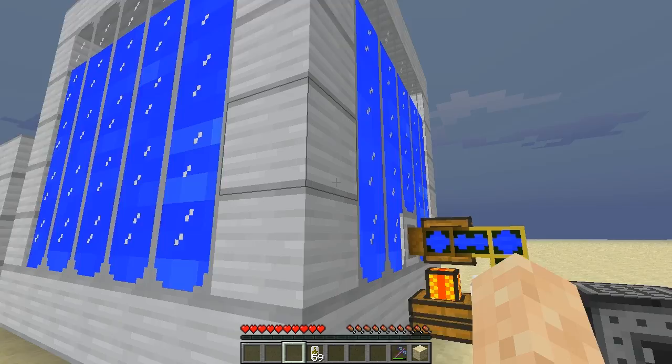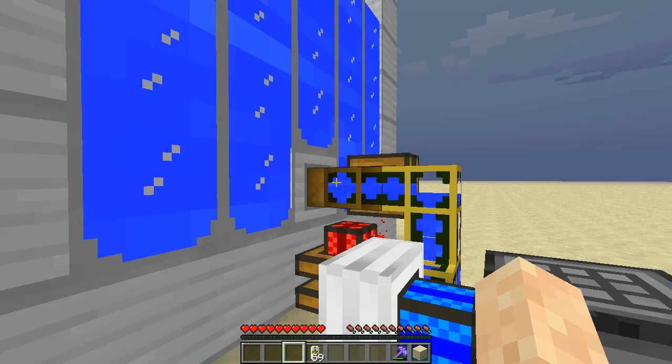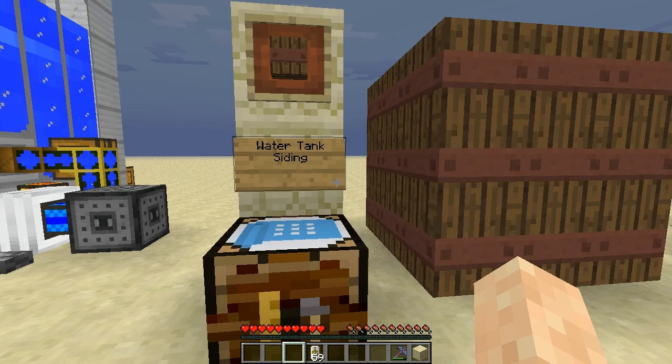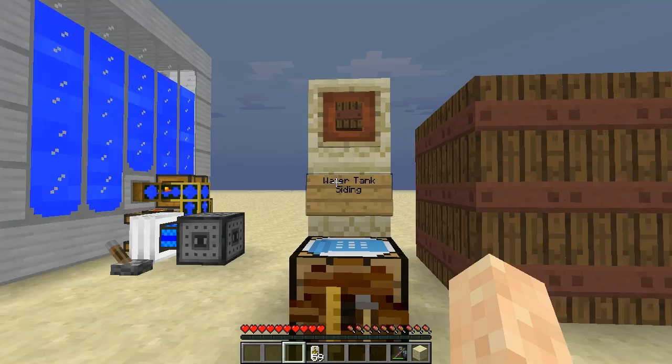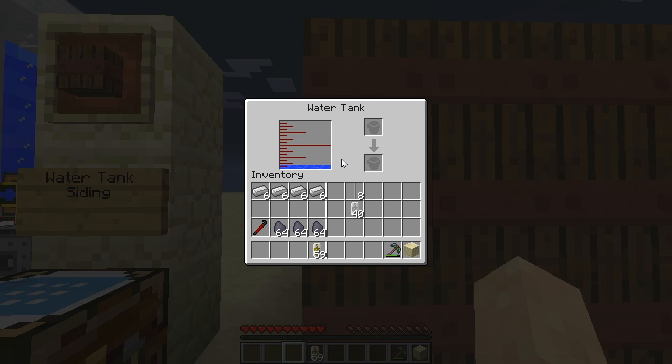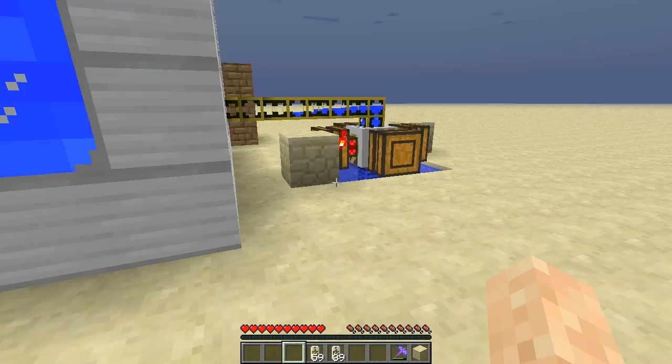I'm also using the tank valve to pump liquid out into this steam engine. The next item is the water tank. The water tank is created with some planks, iron ingots, and a slimeball to create water tank sidings. You craft this into the same shape as the Coke Oven — a 3x3 with hollow in the middle. What this does is passively collect water for you. As opposed to the iron tank with an infinite water supply actively filling it, the water tank will pull water from the air and put it into the tank.